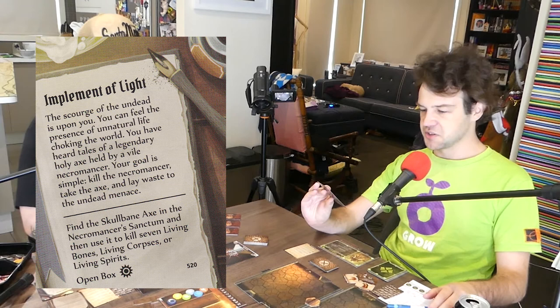We've also got our main objectives, which we've decided to share with each other — you don't have to tell your co-op partner. Mine is the Battle Legend, so I have to earn 15 ticks from completed battle goals. That'll take a long time. And I've been chosen as an Implement of the Light, so I have to hunt down a necromancer, kill him, steal his axe, and then lay waste to seven living bones, living corpses, or living spirits.